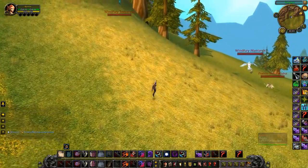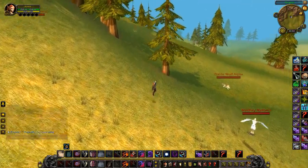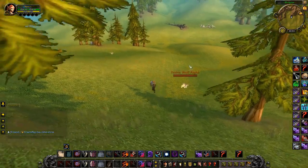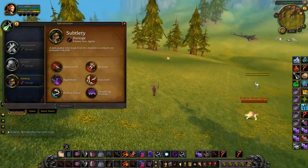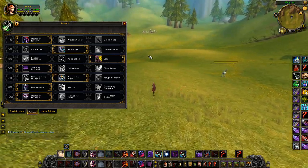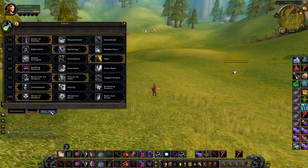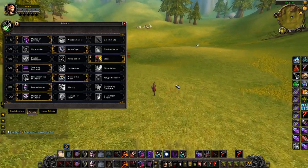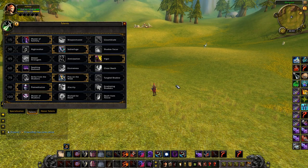What up team, you wanted a Subtlety Rogue guide? I'll give you a Subtlety Rogue guide. That sounded like a threat. So let's just go through talents really fast, go through all the talents, and we're good to go in 10 minutes. Let's time this.